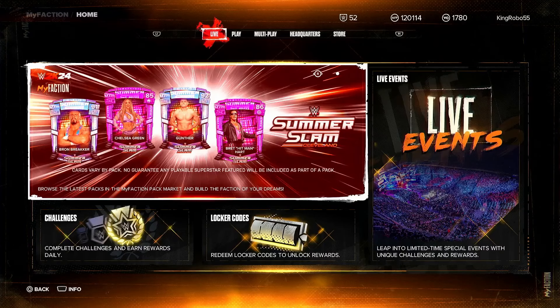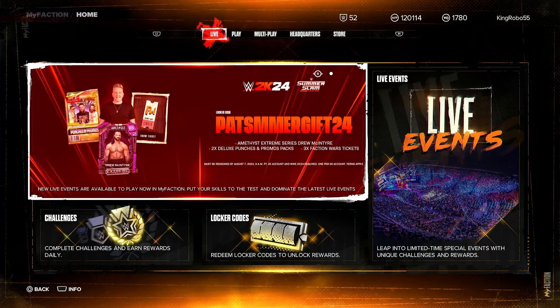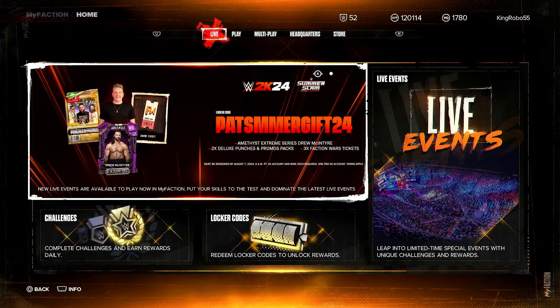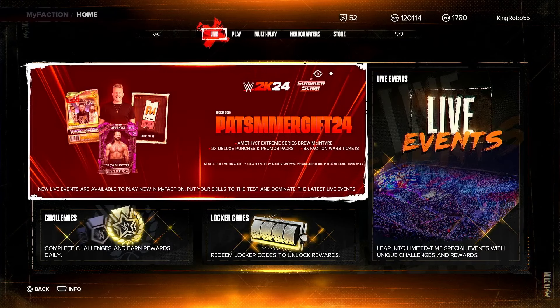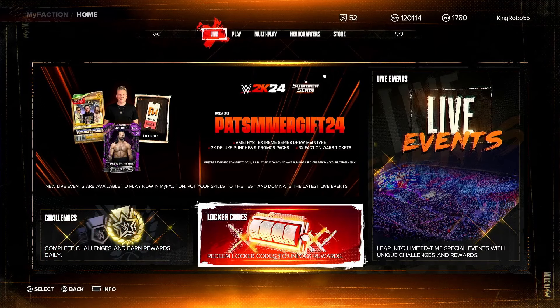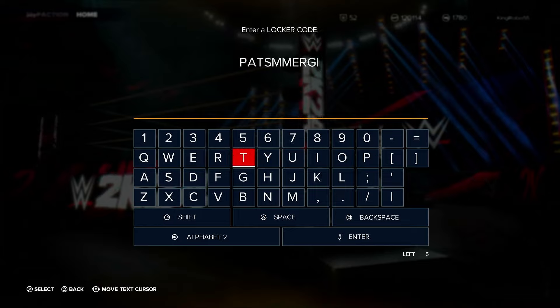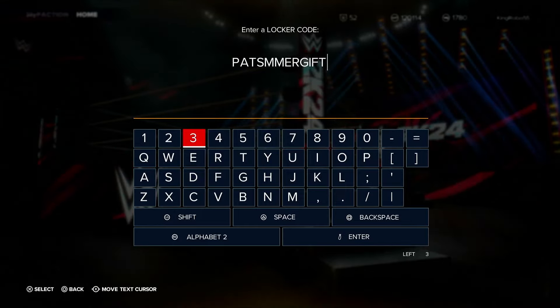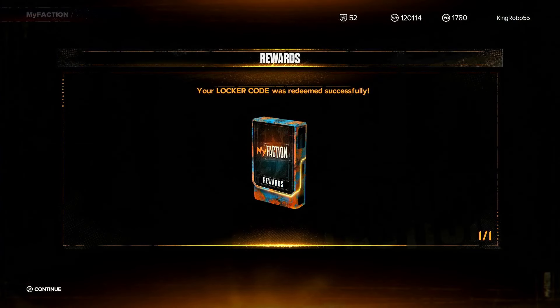Today we're going to be looking at some SummerSlam Cleveland cards in these packs. Plus, if you guys know about the DLC that came out this past two days — the Pat McAfee Shows DLC — he's giving us a free code here. Sadly I wanted to get that DLC video out a day early, but for some reason it wasn't out yet. Let me put in the code and we'll open this later. And there we go, we got the locker code put in.